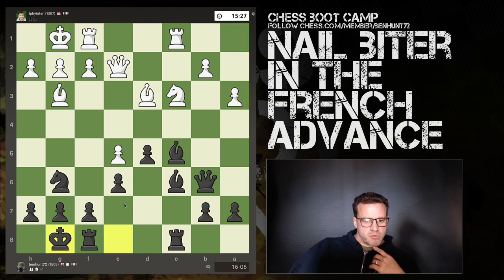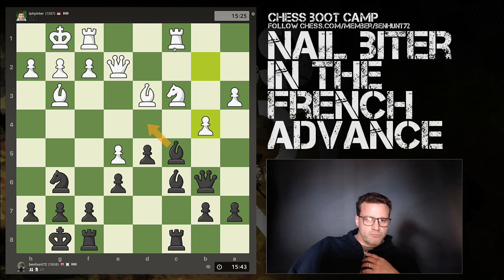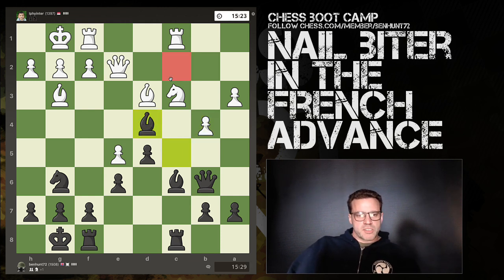If he does capture I could take with the f-pawn, then castle and put my rook on a semi-open file. It looks like now he's planning b4, so I might lose a tempo if I retreat the bishop. Let's castle anyway — let him play this move, then my bishop can always come back to the e7 square. In fact that's also an option now: I'm attacking the knight, it's defended by the rook, and I'm adding a second attacker to this pawn. The rook's then tied to the knight, and the queen and bishop are both tied to the defence of this pawn.